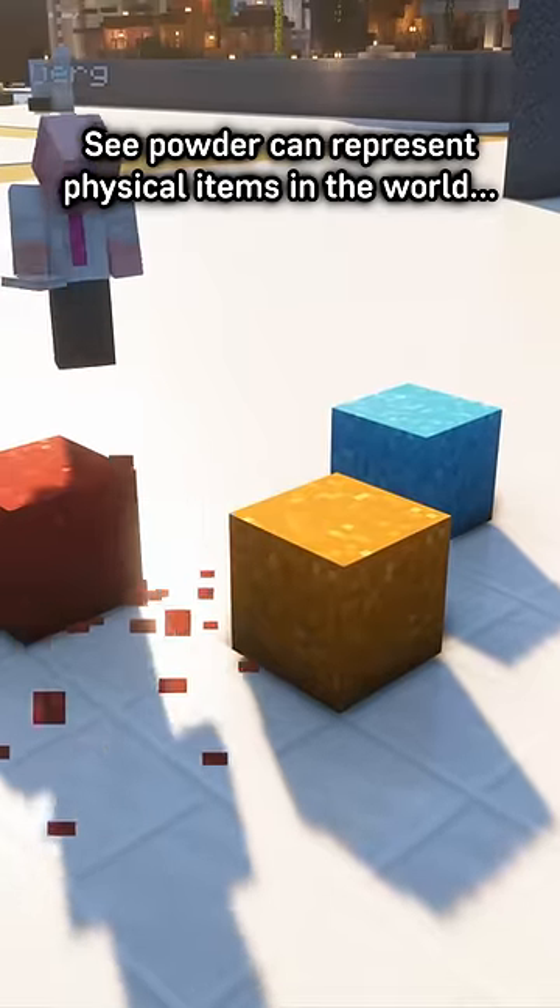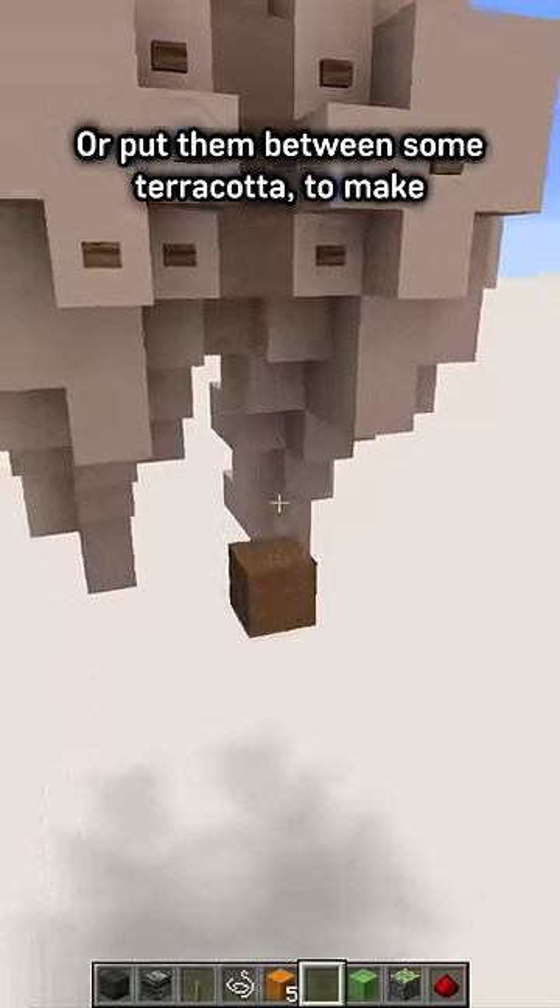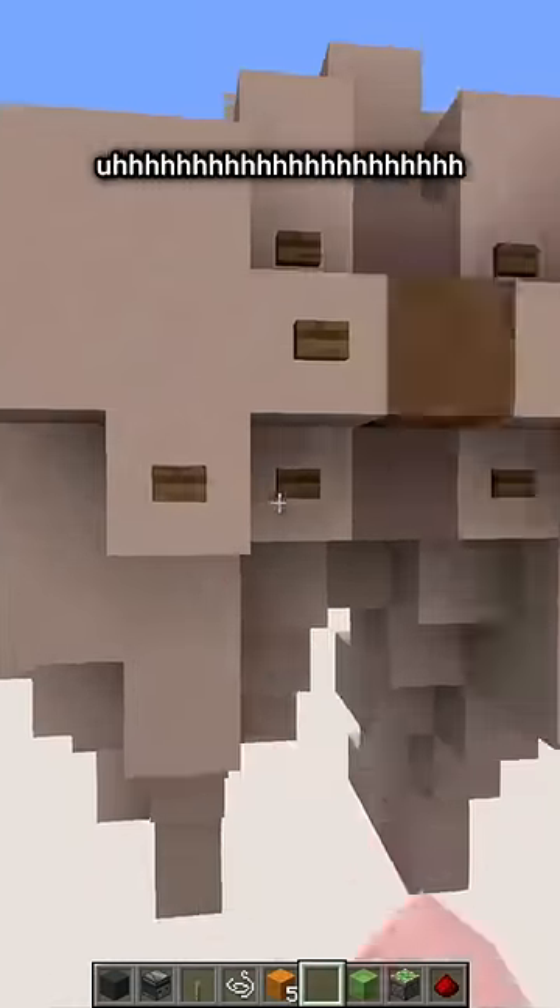Powder can represent physical items in the world. Put them with some trapdoors and you've got some paint buckets. Or put them between some terracotta to make a... yeah.